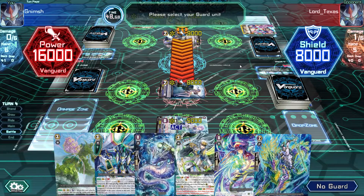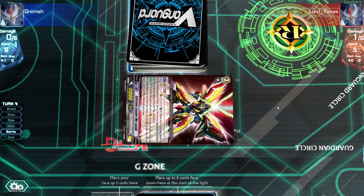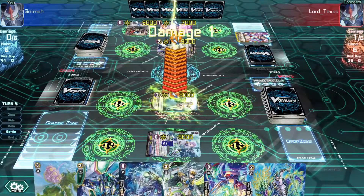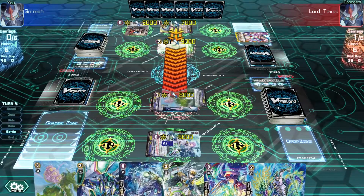That's a 16,000 attack against my 8,000. I can throw away one 2,000 shield card, but I don't really want to - I think I'll just take the damage here. No guard. Just having one damage for a possible counterblast is okay.